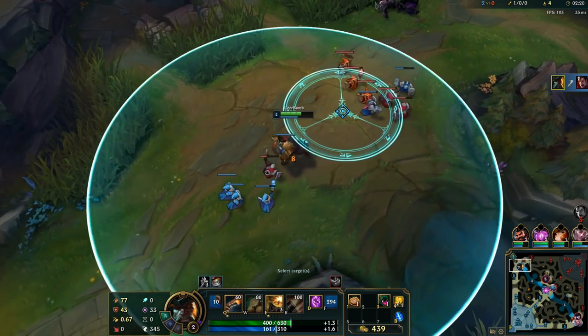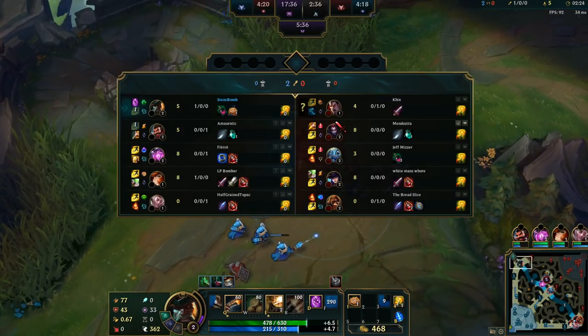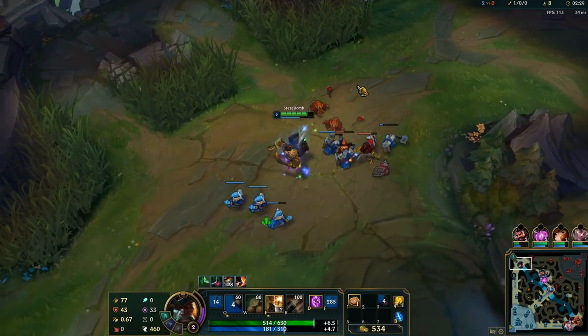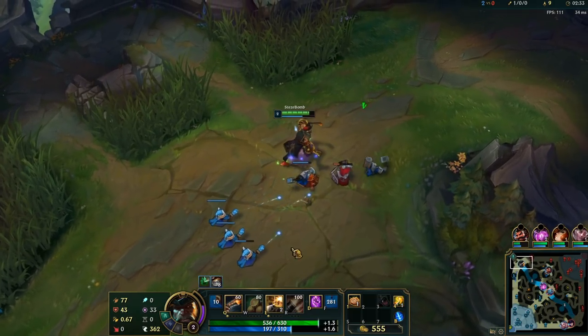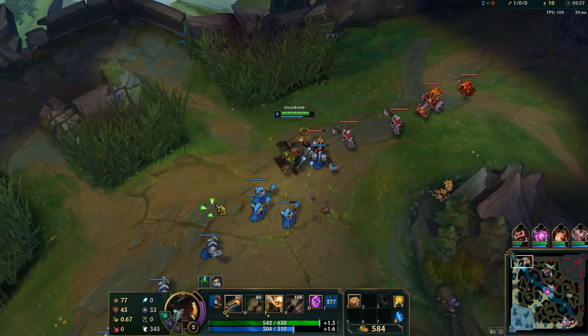He's actually not that experienced because I see that he doesn't have a mastery on Darius. He also didn't opt to go D-Shield — usually if you're playing this matchup, you always want to D-Shield. But either way, because we abuse him early level one and make sure we dodge his Q so that he can't sustain anything, it's pretty much just free.